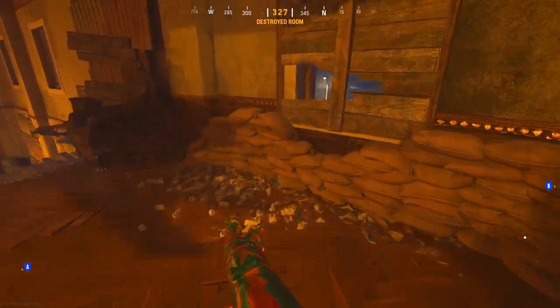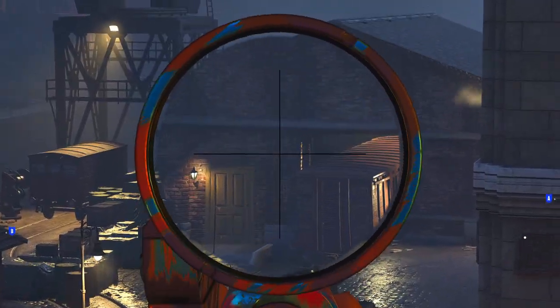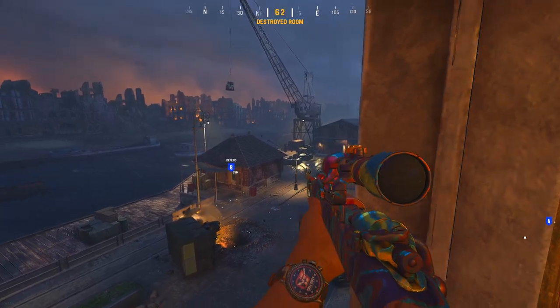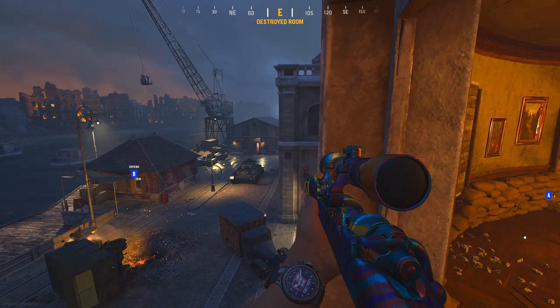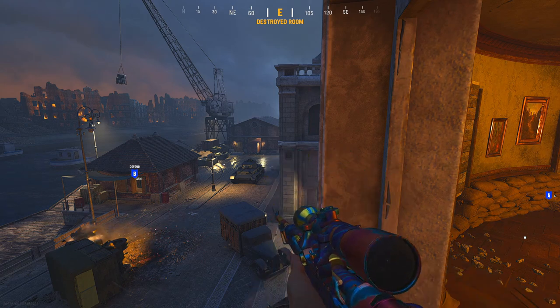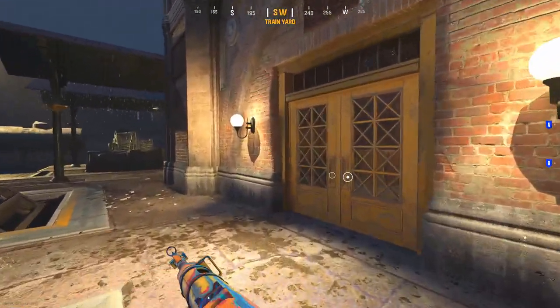If you jump out into the window itself you have a further line of sight all the way across B. You can check if people are on these head-glitches back here or just generally working the B area. This is probably more of a defensive strat because you're making yourself quite vulnerable — it's less of a cheeky plant spot where you'd be hiding up here.